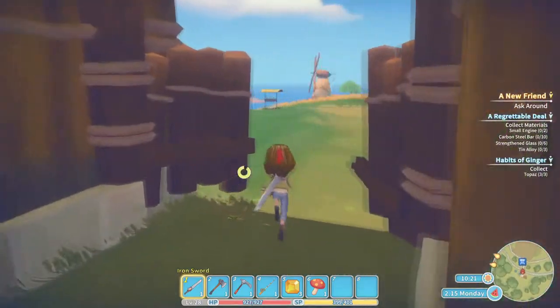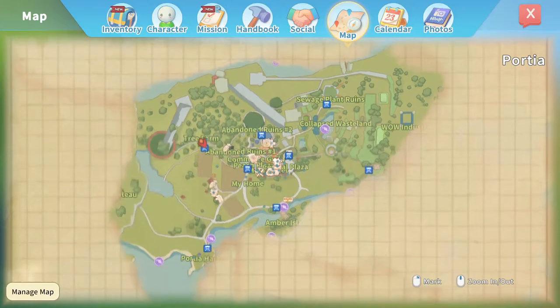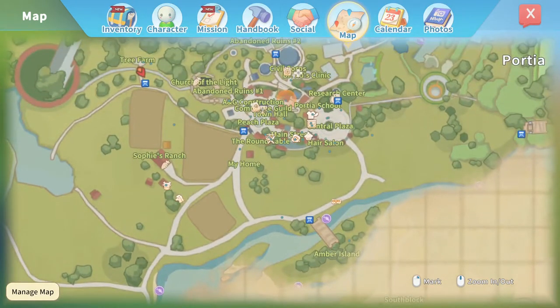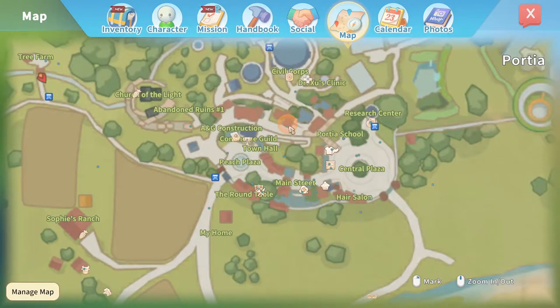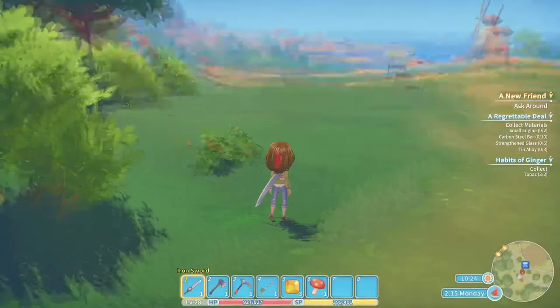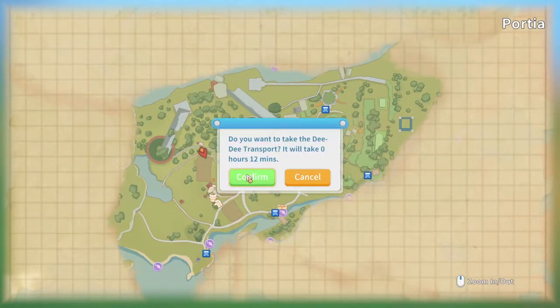Now I need to find Ginger, but I have absolutely no idea where she is. Normally you get a map indicator that tells you where to deliver things. Oh, there's a cutscene involved - that's why I don't just have the blue map marker. Let me go to the Peach Plaza stop.